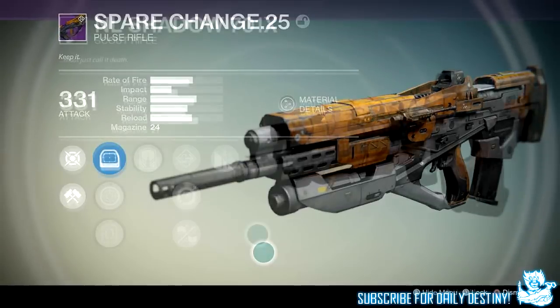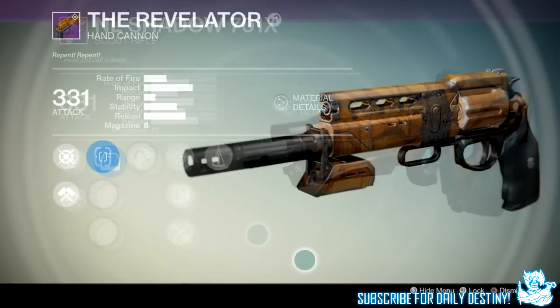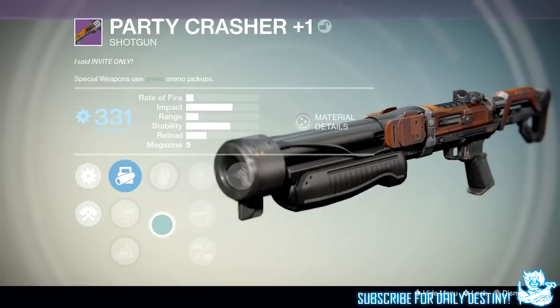Next we have the NL Shadow 701x — I'd say it's a re-skinned Fang of Ir Yût in orange, and it looks amazing. It's got Crowd Control and Icarus. Then we have the Revelator hand cannon — I love the look of it. You can re-roll these weapons at the gunsmith. And we have the Party Crasher +1, also an amazing looking shotgun with really high impact. Love its subtitle: Invite Only.